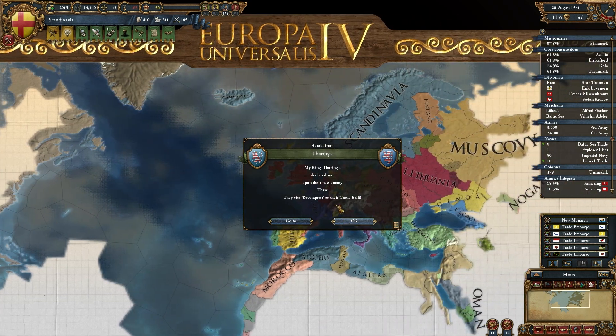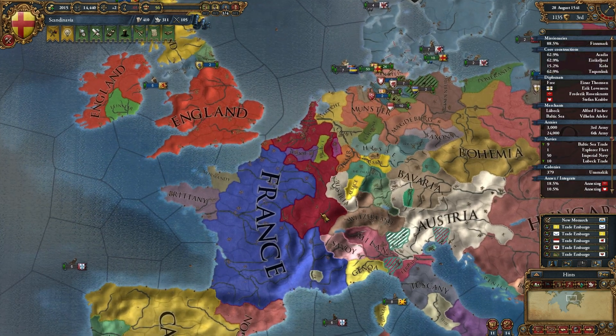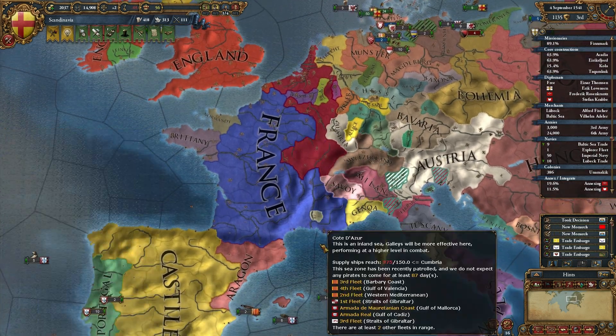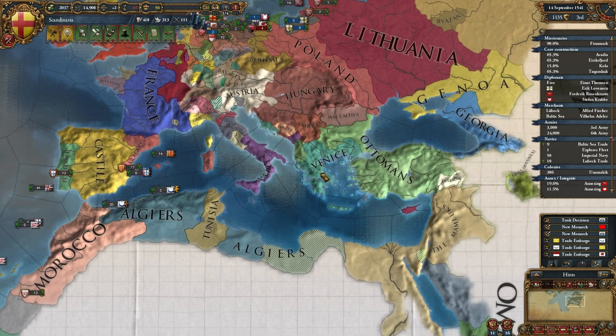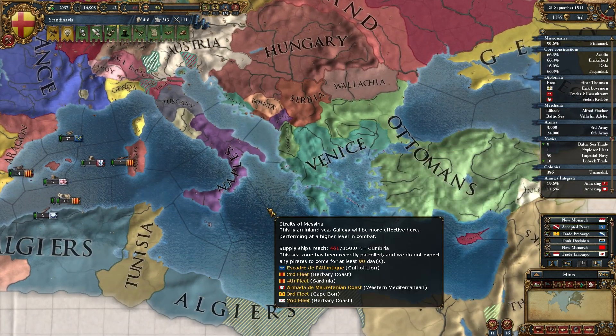Someone declared war on Hesse — alright, you have fun, Central Europe, I don't care. Oh my god, look at Burgundy — they are still really, really big. That is absolutely crazy. And Venice — Venice is the most surprising, because they took out the freaking Ottomans. That's just nuts.